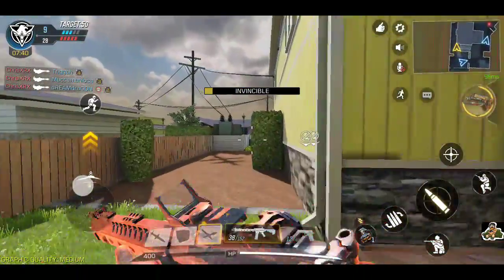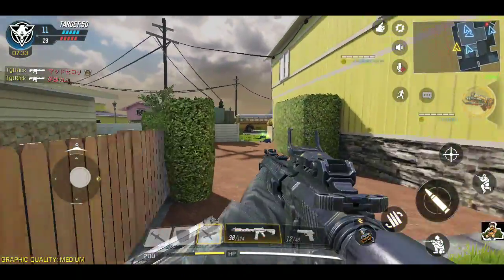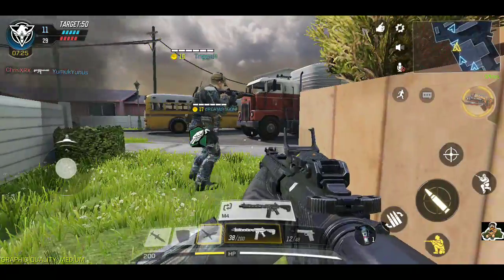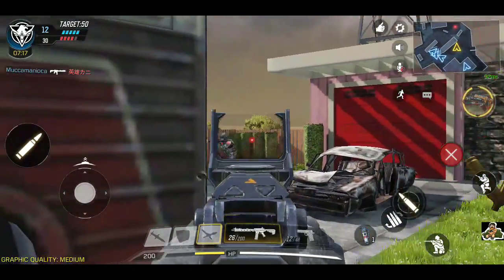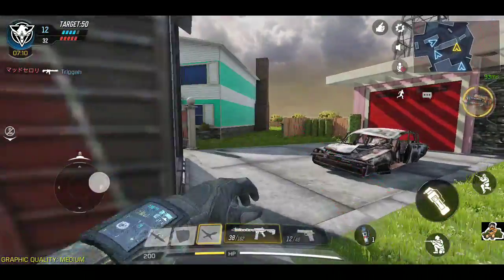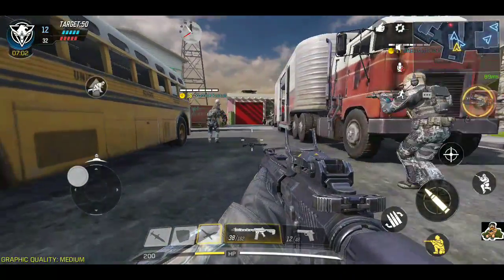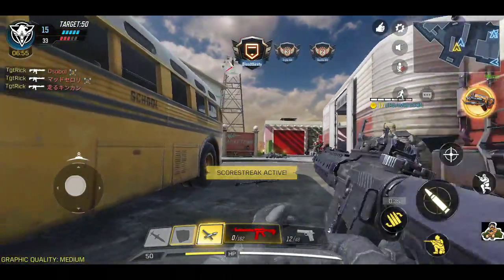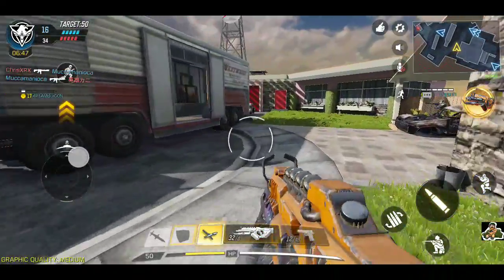We need to push — that's what we need to do, guys. We're eliminated. Got a little perk here which is the flamethrower, which is pretty dope.